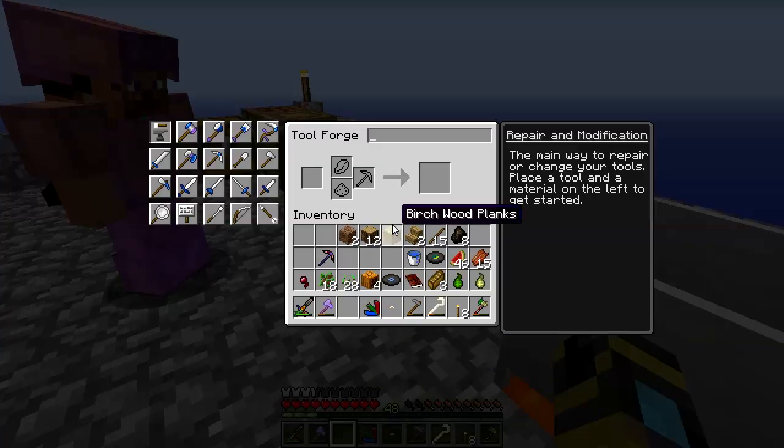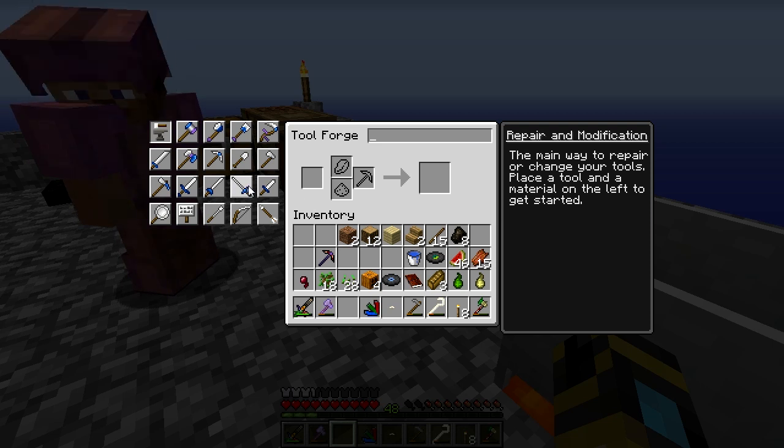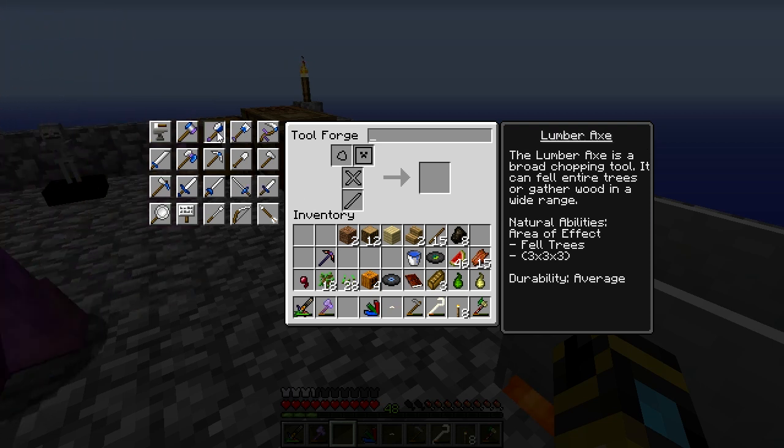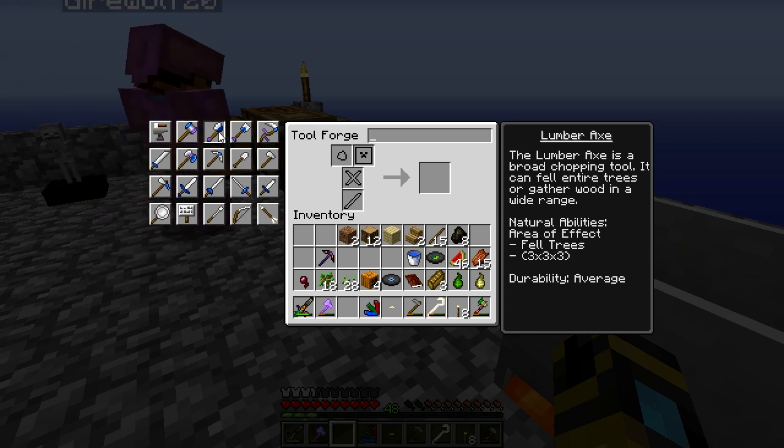Alright Pahamar, you ready to make something really useful for trees? I am so ready. So we're going to upgrade our tool station to a tool forge, which requires a lot of iron, but we're doing so good on resources now, we should be good to go. Ta-da! Tool forge. This is what we can use to make all kinds of good tools, like the lumber axe. See the lumber axe? It does a good job — it basically fells the whole tree.